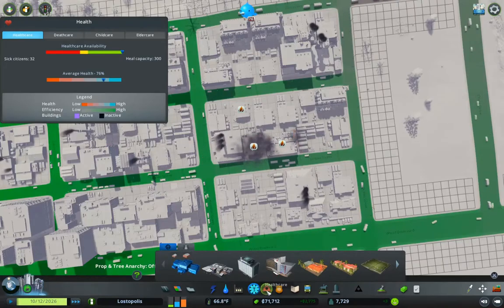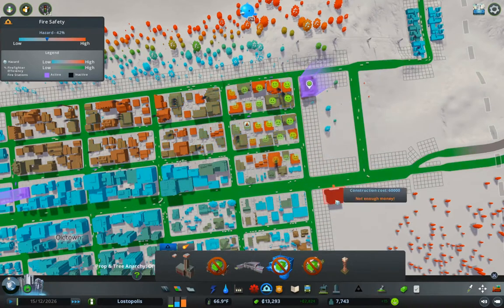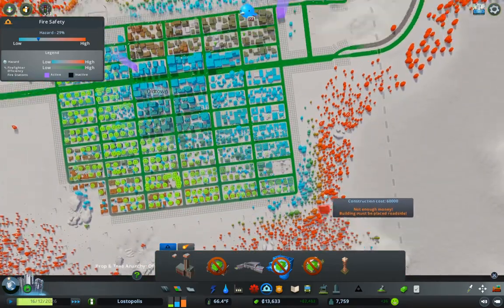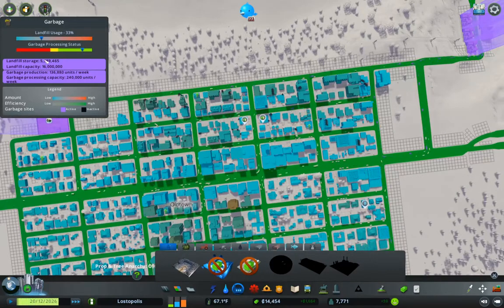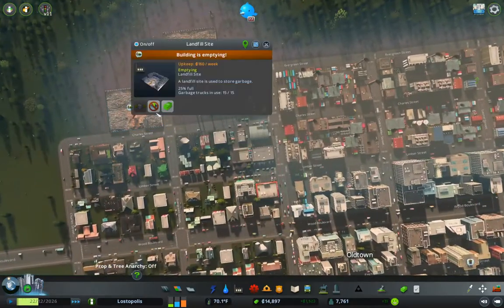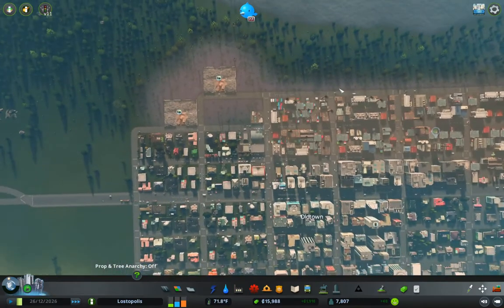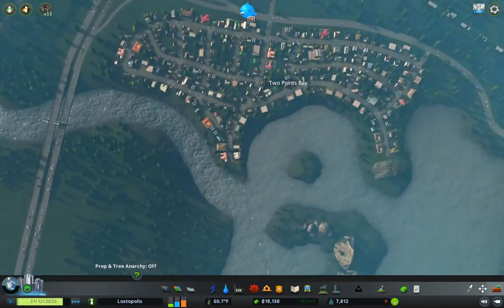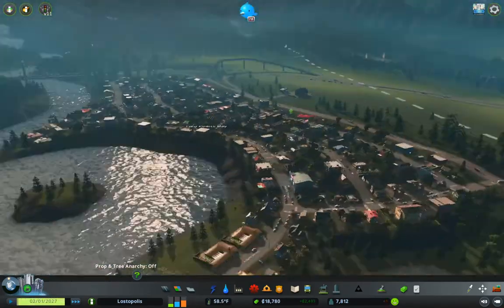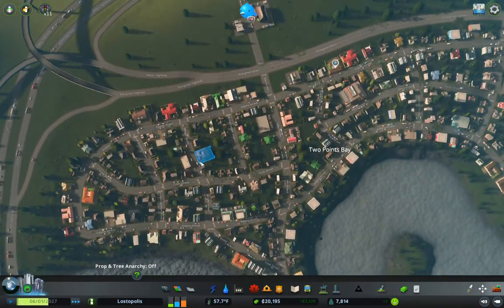We have a bunch of fires over there. How's our fire department stuff doing? We don't have enough fire department stuff — a fire station can be over here. Now before we go anywhere, let's take a look at the trash — we have enough trash processing; these guys are down to 25 and 40 percent, so they're emptying. Old Town and Two Points Bay — let's take a look, this has developed up nicely. We've got a bunch of buildings in there and it looks like it's developed up nicely.